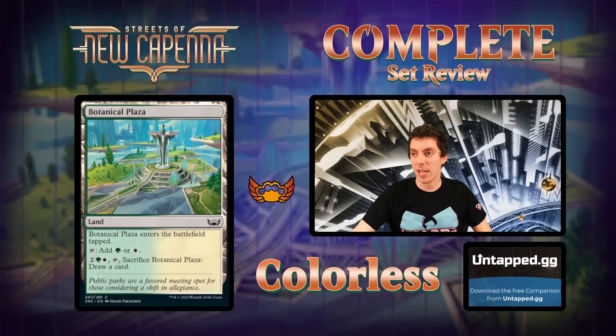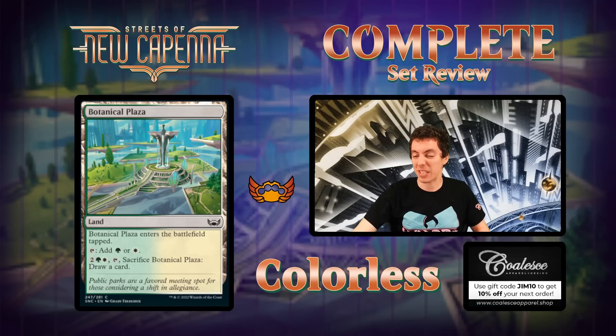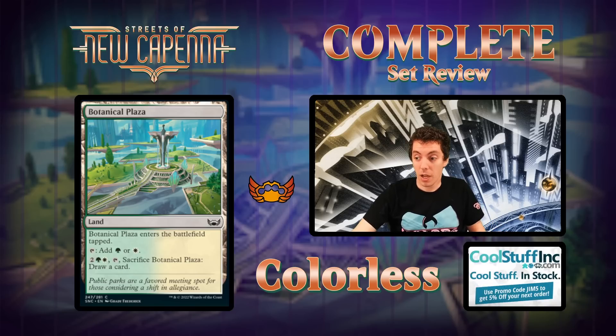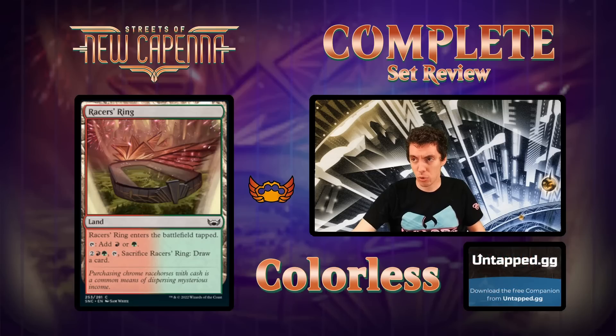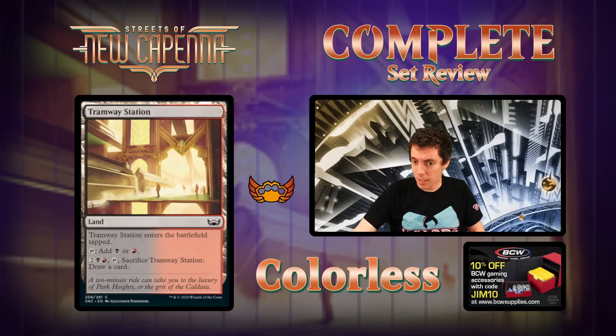Our last land cycle is an allied cycle of Plazas — sort of pseudo-completing the Campus cycle from Strixhaven. Common tap lands, but while the Campuses let you pay to scry, these let you pay to sacrifice them and draw a card. That's really really good — we basically have a Horizon Canopy at home. Common tap lands are already almost good enough, so the ability to cash these in for cards is phenomenal. Definitely super solid picks in limited, and playing three colors or more is definitely gonna be a thing in this format.